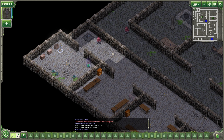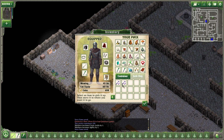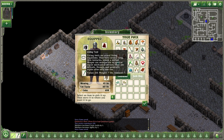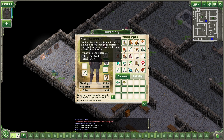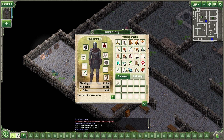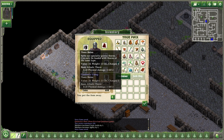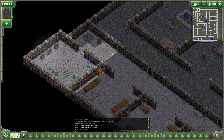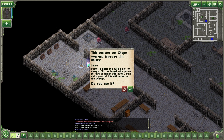And an abacus. Twelve copper discs. Another thorn baton — can I combine it? No. Let's get rid of the venom thorns, which we have to pick up for something. And a freaking canister — an improved searer. Strikes a single foe with a bolt of energy. Fills the target with poison or acid at higher levels.